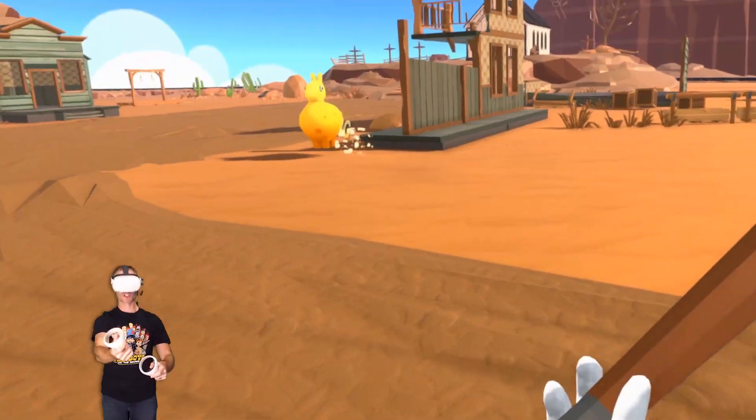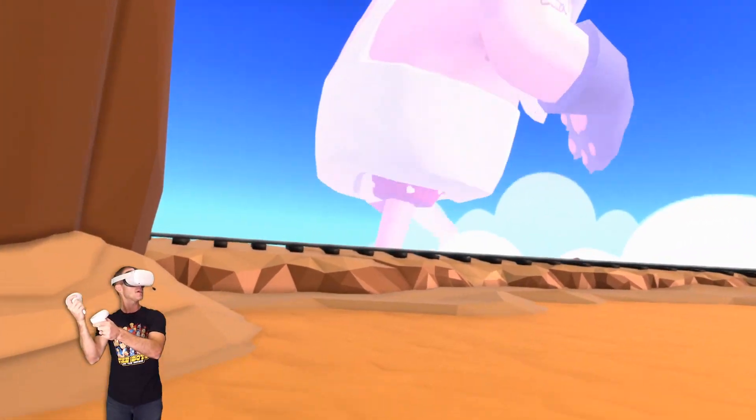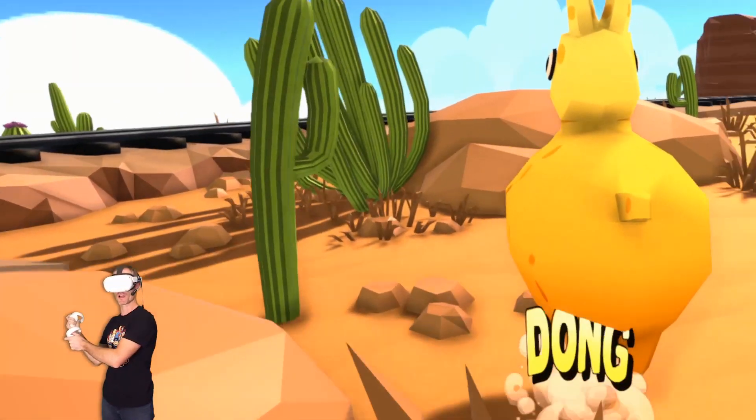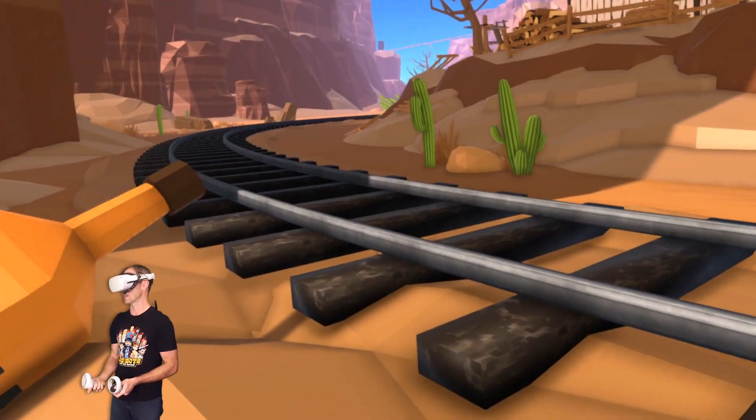Come here, pinata. Let's just go flog this pinata. Got him. What's inside the pinata? There's the giant god thing. I have no idea what it is. It's hard to destroy these pinatas. We had some bottles in there.